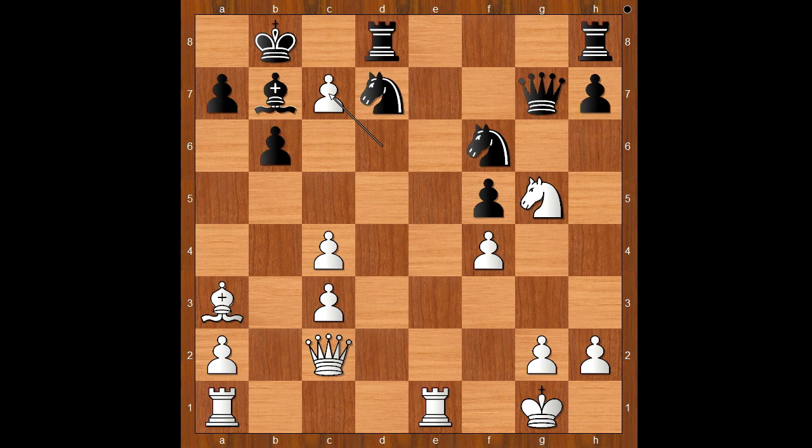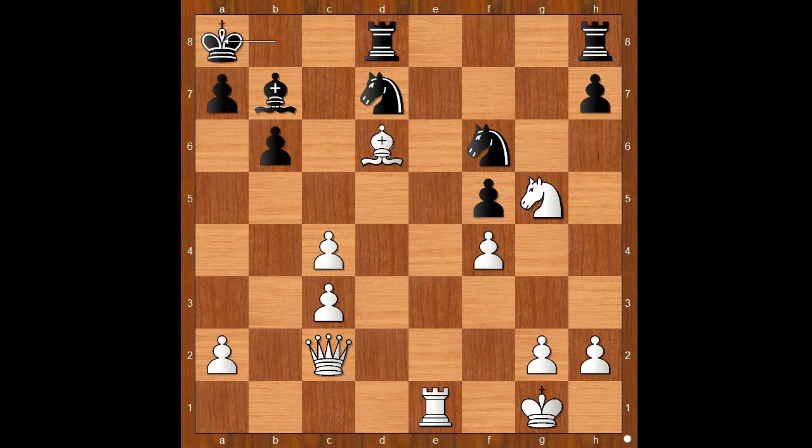If black doesn't take the pawn, and if king takes the pawn, then knight to e6 check wins the queen. Back to our game: queen takes rook check, rook takes queen, c takes on d6, bishop takes on d6 check, king to a8, queen takes on a5 — and Oren resigned.